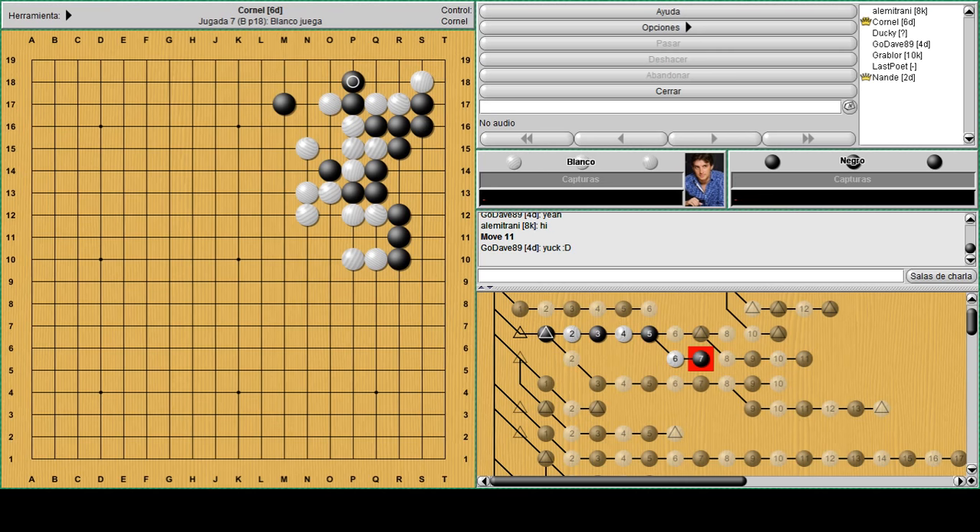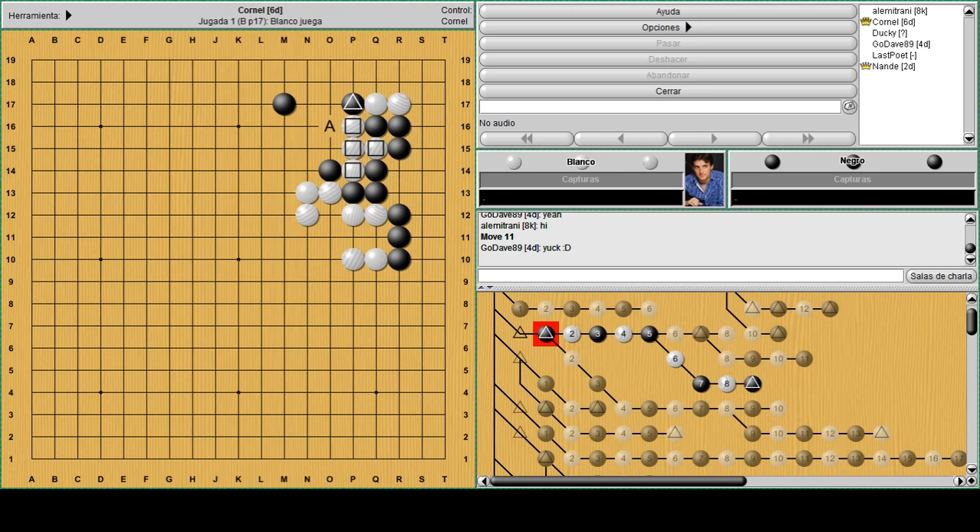This is also quite terrible because now he loses the corner and black can still cut. There's a clever way for white to try to refute that and keep the corner safe while also keeping those four stones alive. He can start with atari - this is pretty much forced because black has to answer. The next move is key: he can go atari on the second line here.